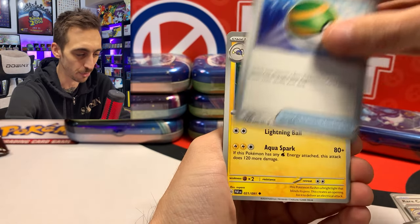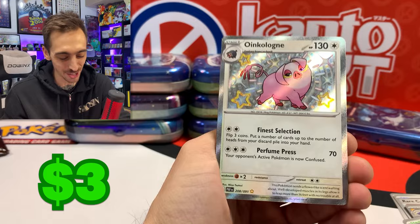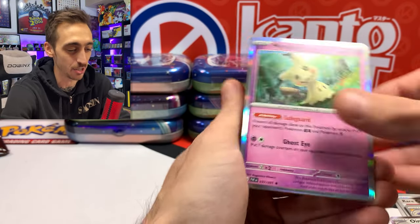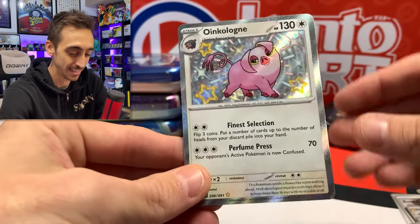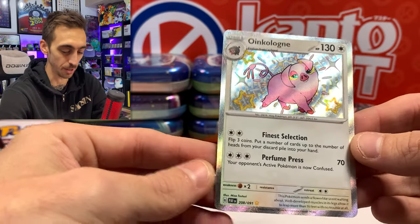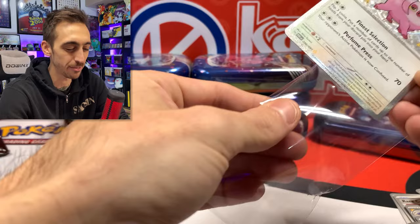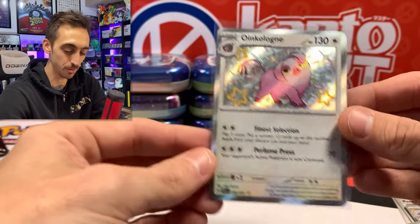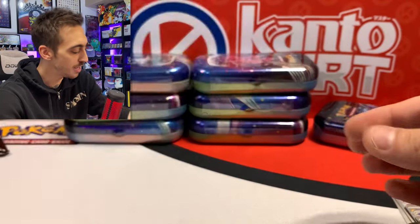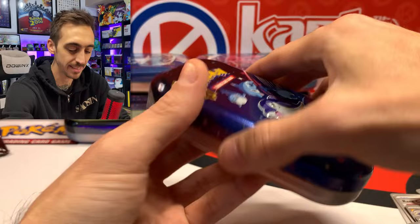There's got to be at least one full art in here, maybe a secret. We got the shiny Oinkalone! Just a regular holo Mimikyu for the other card. I really like the shinies with the silver border. I still don't know how I feel overall about all the cards having the silver border — I really miss the yellow — but something about the shinies having the silver, I really, really like that.